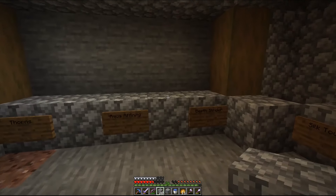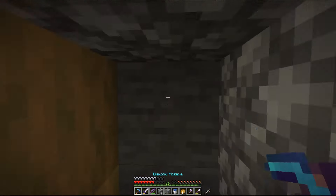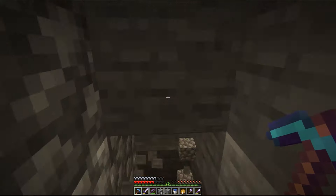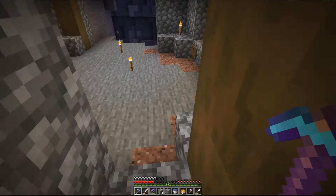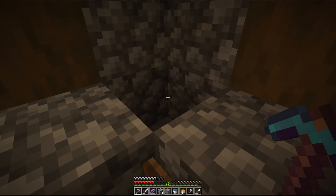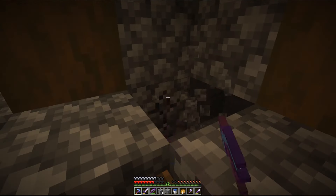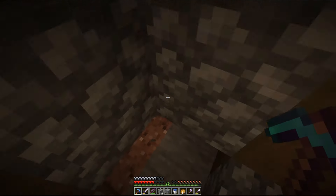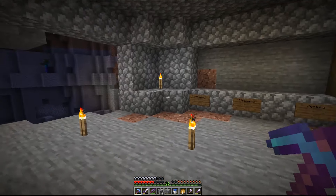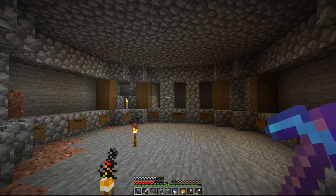Maybe we just need to think of some extra details here. We do need a pillar here as well to separate the villagers. We will also need to figure out how to get their workstations in here actually - that's going to be another thing. How are we going to get the workstations in these ones? Maybe we can just cheat it and have the workstation in there. I'm going to play around a little bit more with the design of this and then we'll come back and see how it's looking and hopefully we'll be ready to get some villagers in here.